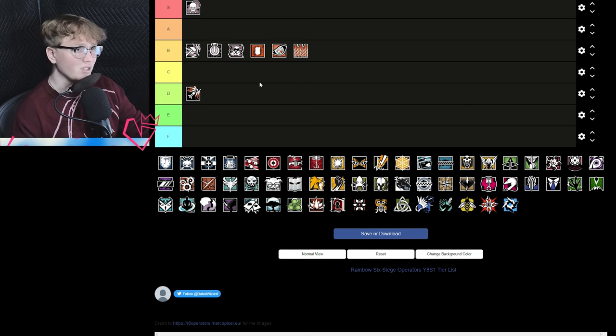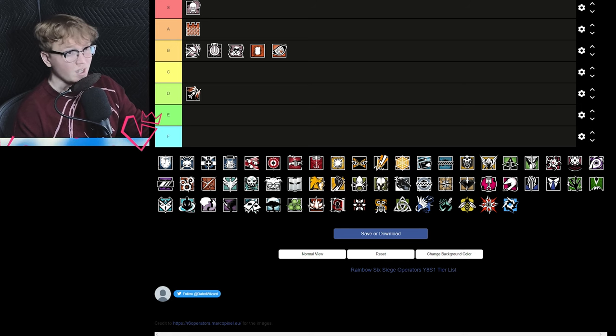Castle is actually A tier — I thought about it and played ranked a few times today against Castle and it was a little annoying. Now that he has more barricades, he still has a decent kit. The secondary Super Shorty shotgun is actually super useful on him, and I've been seeing a decent amount of people play Castle as a pseudo roamer where they set up site or set themselves up with barricades and roam because you can escape with that Super Shorty.